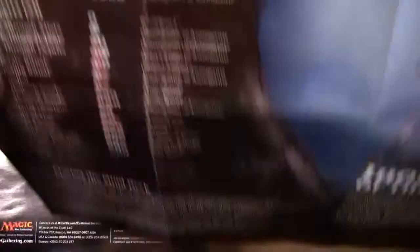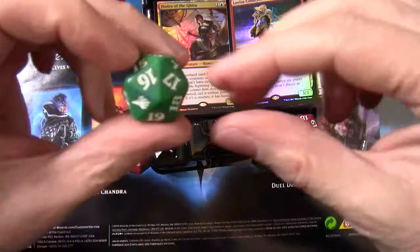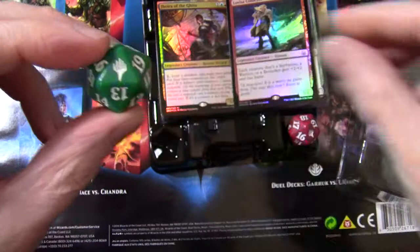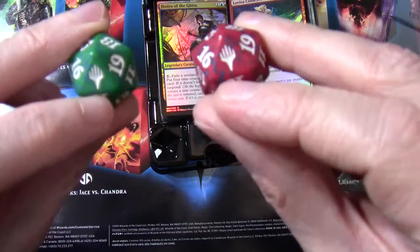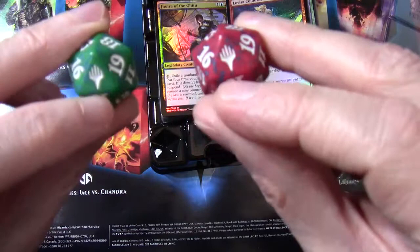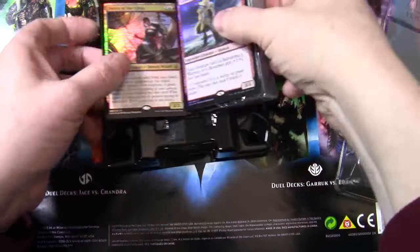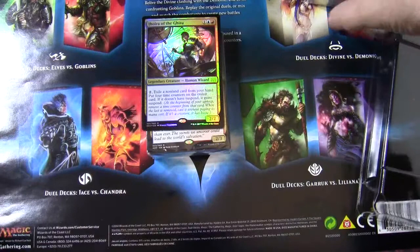So let's actually look at the cards — but before we do that, we'll take a look at our spin-down counters. We've got a green one with blue mottling, and then a red one with blue mottling. The interesting thing with these is the set symbol is a generic Magic the Gathering flame symbol rather than the actual dual deck symbol. Both of these, as is probably clear on camera, are foil cards — which is always the case with dual decks, the lead cards are foils.